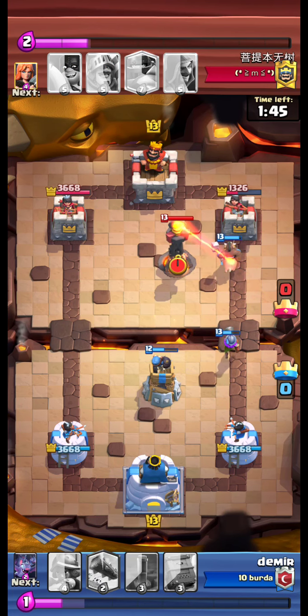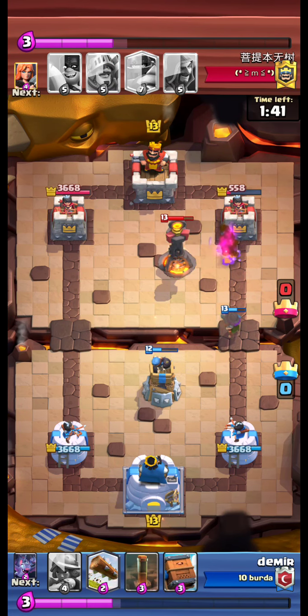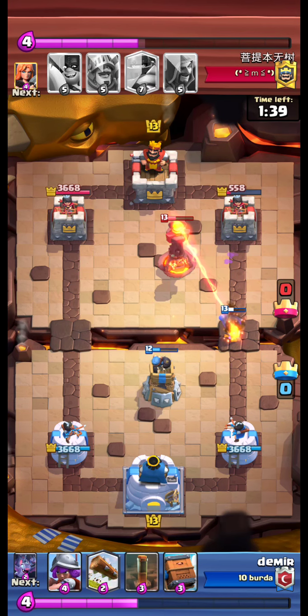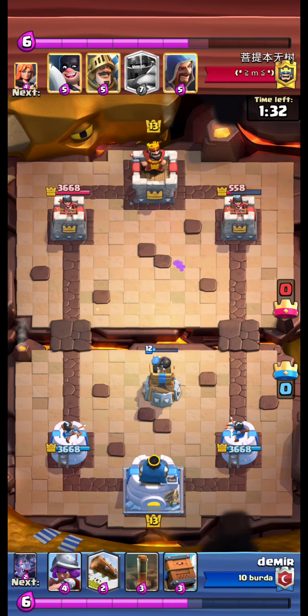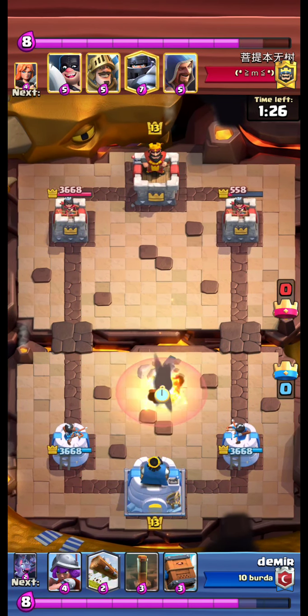We send our Hog. Opponent has the Inferno Tower. Our Hog was not pulled by the Inferno Tower — I didn't understand how that happened, but that's the situation.